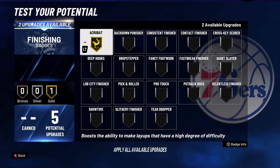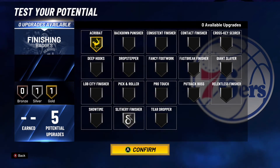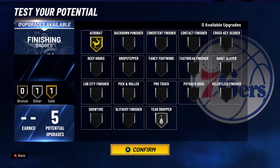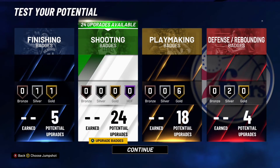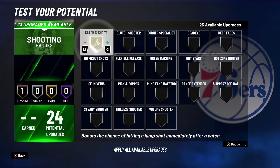For finishing I only have five badge points, but I'm going to give him gold acrobat, and silver teardropper would be more realistic than slithery finisher — because Steph loves his floaters when he gets in the paint.